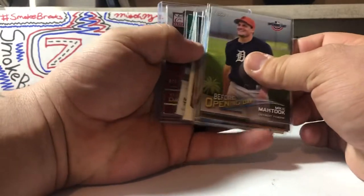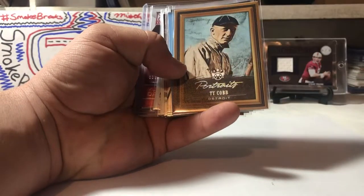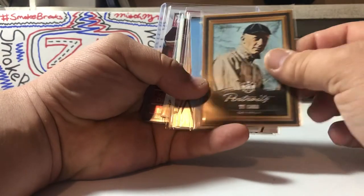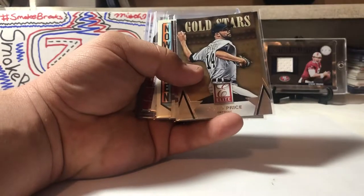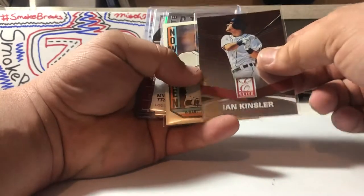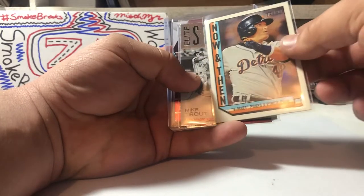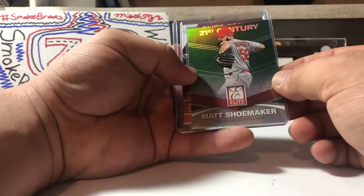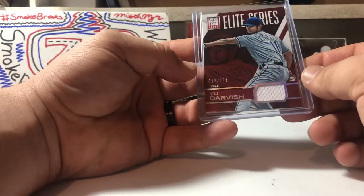I'll go through the baseball PC stuff. Got a Mikey Mato before Opening Day insert, a Ty Cobb Portraits blue — that's great — Diamond Kings, I love that one. Comerica, a V-Mart, David Price Gold Stars when he was with Detroit in 2015. Ian Kinsler — definitely by far hands down my favorite baseball player in the last decade or so. V-Mart from Heritage, that's pretty sweet. Got a Mike Trout Elite Stature and a Matt Kemp numbered 86 out of 199, 21st Century refractor-looking card, and a Yu Darvish Elite Series 35 out of 299.